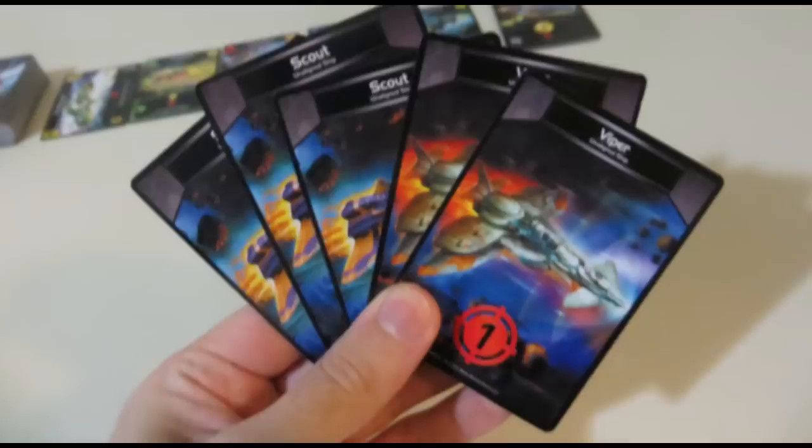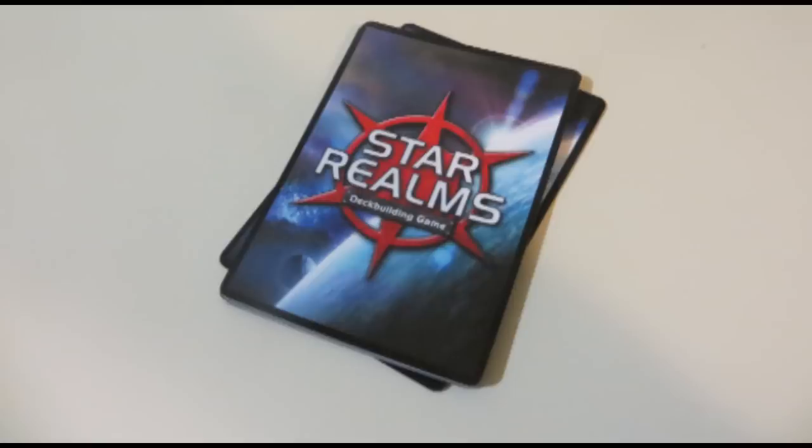Once you've played your hand, you discard all those cards and draw a new one for your next turn. None of your unspent trade or combat points will carry over. Keep on going back and forth until someone wins and the other person doesn't. There are multiple rulesets and variants for different numbers of players, but them's the basics.